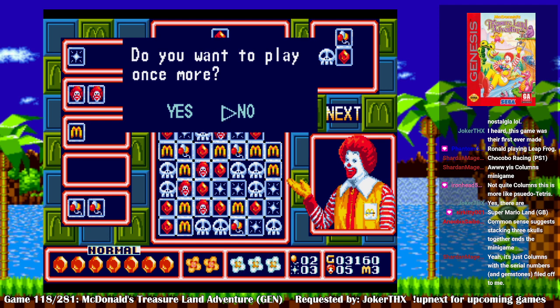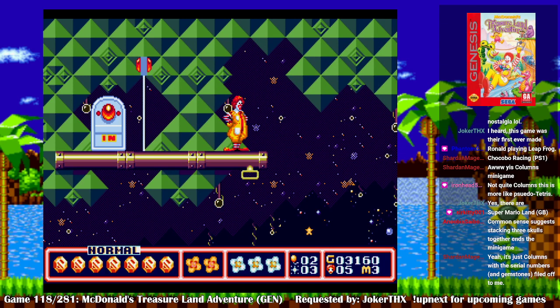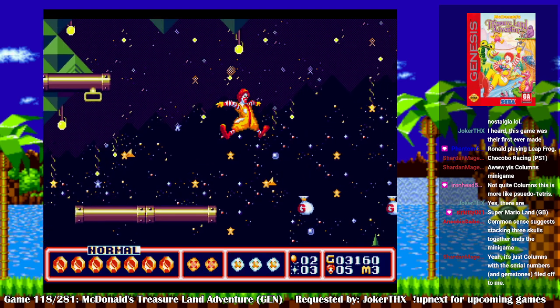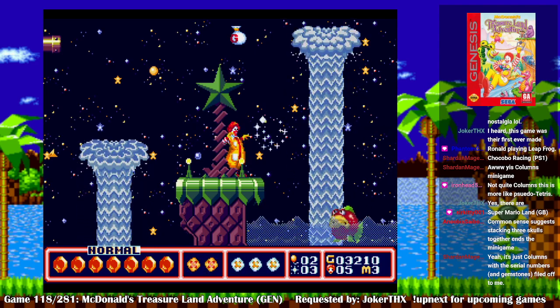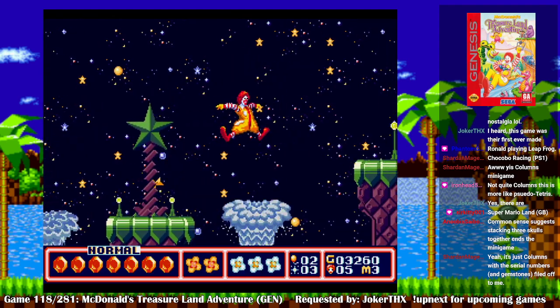You want to play once more? No, I did my job. Stacking the three skulls ends the minigame? Maybe — either that or they just don't go away, so therefore they just populate the board.